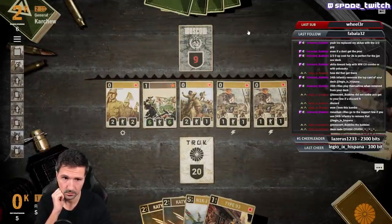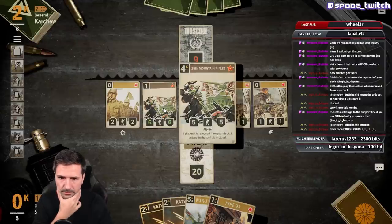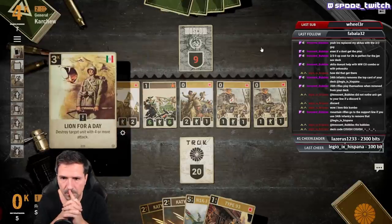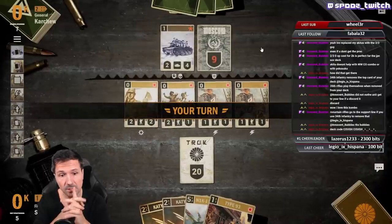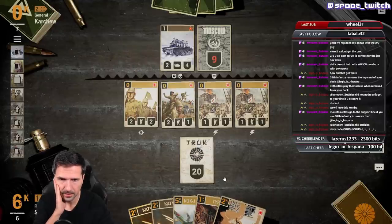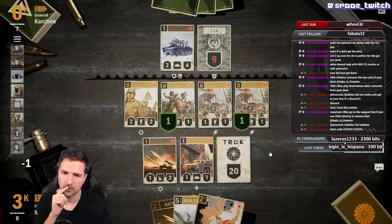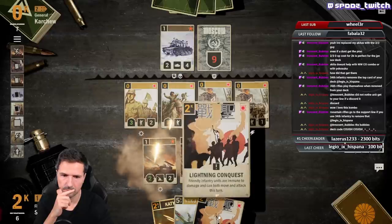We need to win the warfare now. Even then it's not looking good — you get six, eight, and Katusha. He needs more answers. Whoa, that is GG! Three — we do this Lightning Conquest.